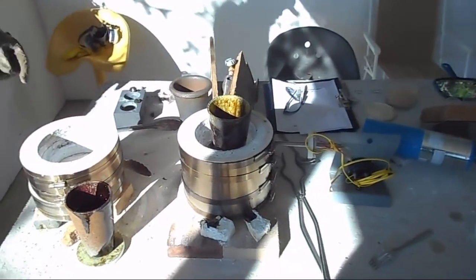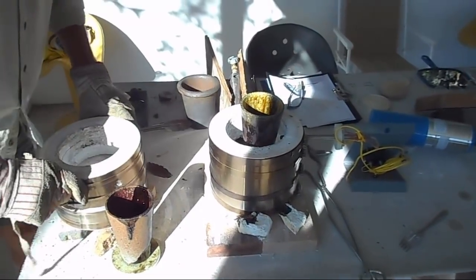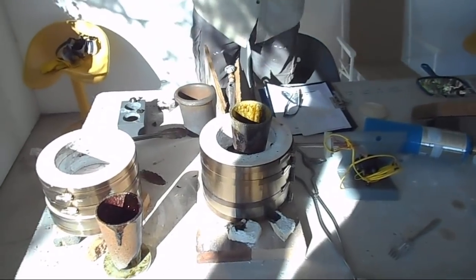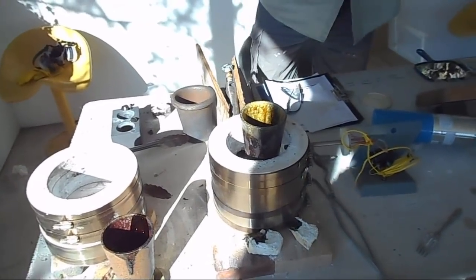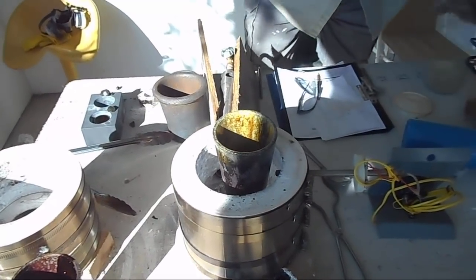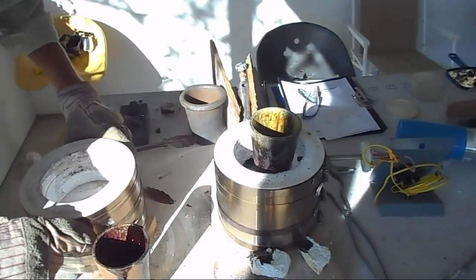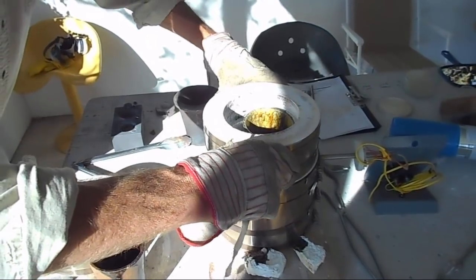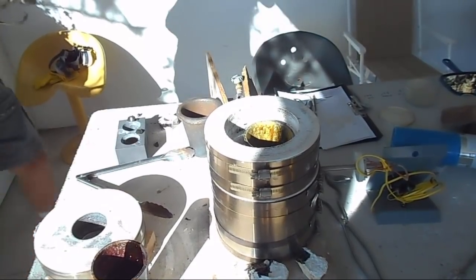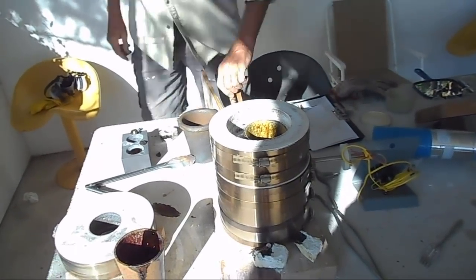Dad is now just getting things ready here. He's reassembling the kiln after the last pour. He'll put the goods in while it's still open. Here's the important stuff — there's the good stuff. We're going to preheat with the lid off, and I think we're ready to go.